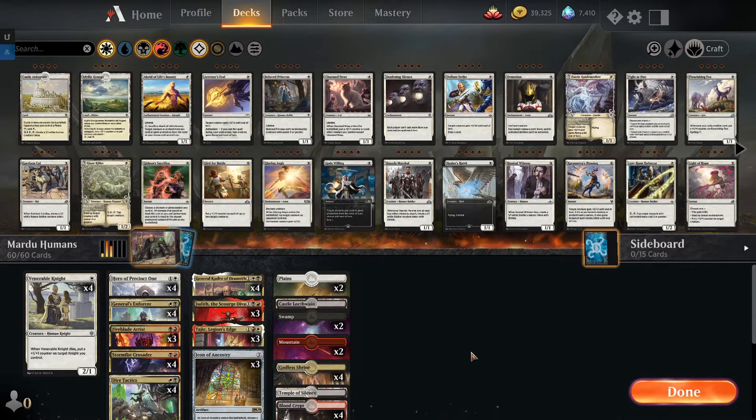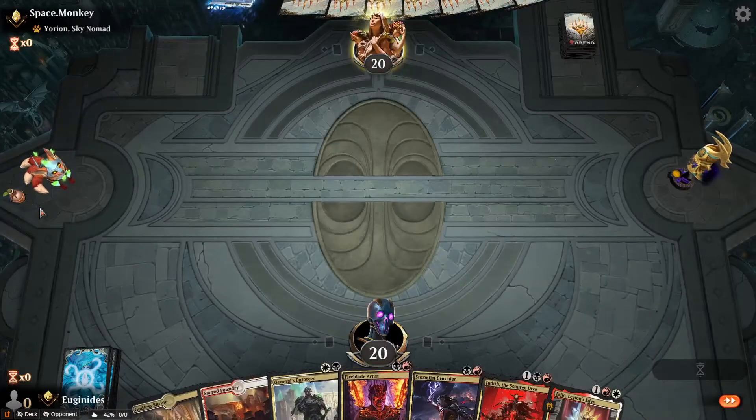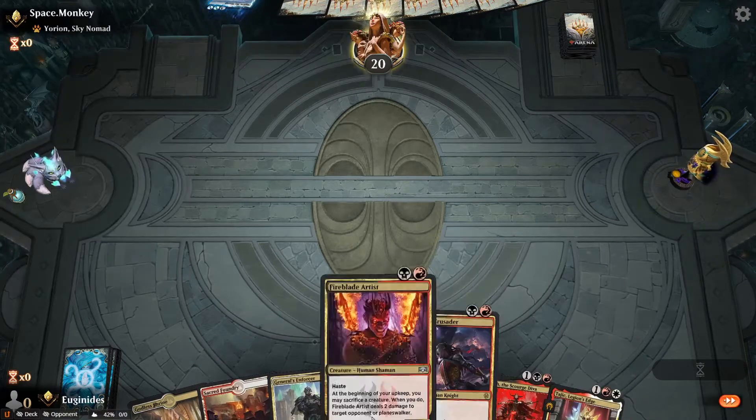We're up against Yorion again — who would have guessed? Chances are one in a million. We got Crusader, probably play that first and hit some land drops, then hope to go to good places from there.